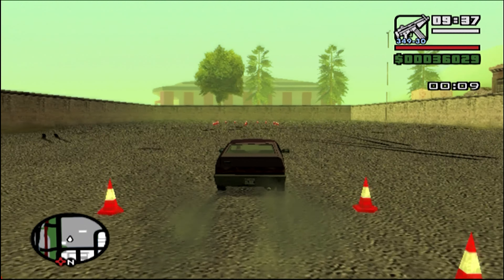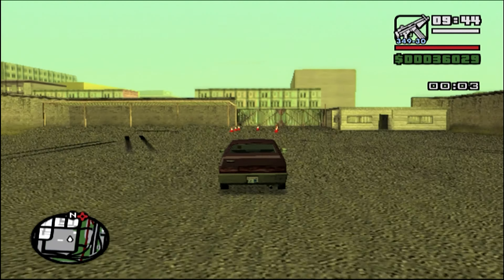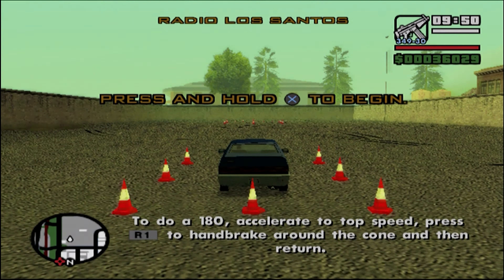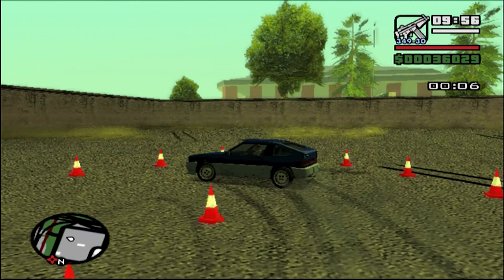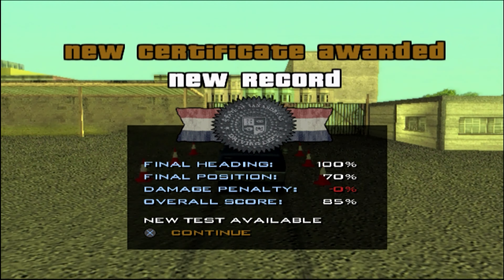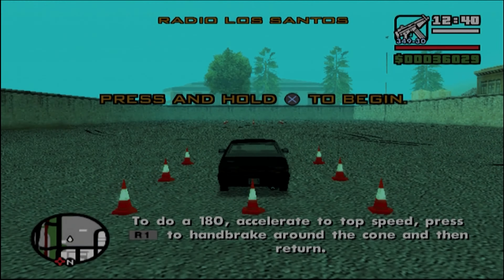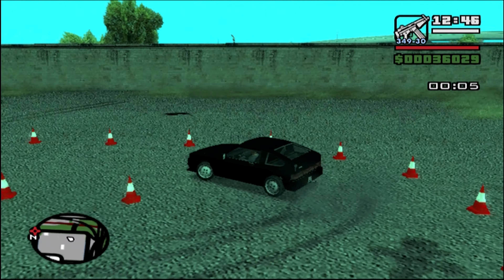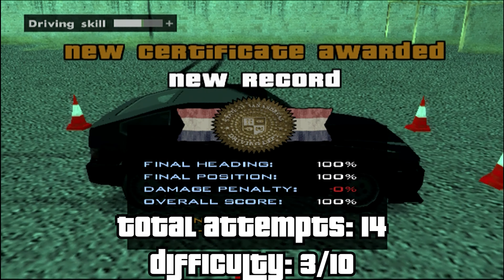Simple enough — just do a handbrake turn here at the end. The results are calculated on your heading, how straight your car is in the stopping zone, as well as your final position — how far it is in the zone, so it should be right there on the center. And then the damage, of course. You will get penalized for hitting the cones. Sometimes you can escape without any penalty if you just kind of lightly brush against one of the cones, but it's not something you should rely on.